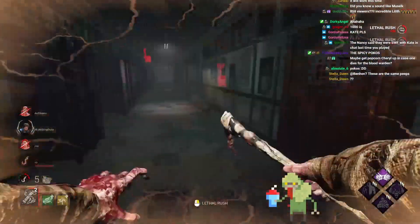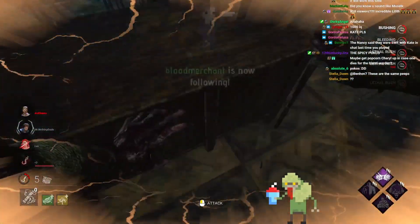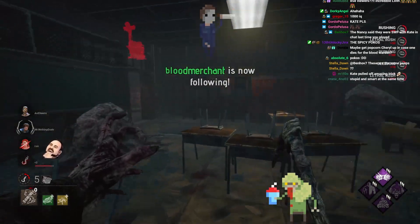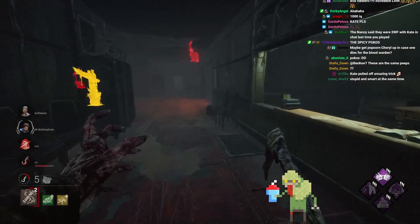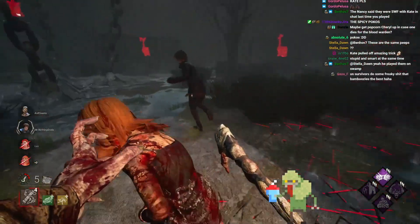Now that gen in the corner might have some progress. Doesn't look like it. That one there had some. Not anyone here anymore, though. Kate pulled off an amazing trick. Going for the down hook — cool. Keep it smart, it worked.